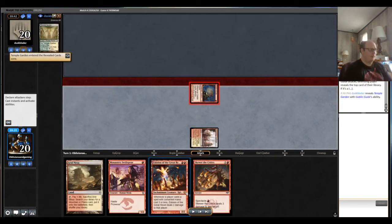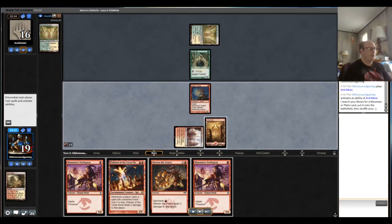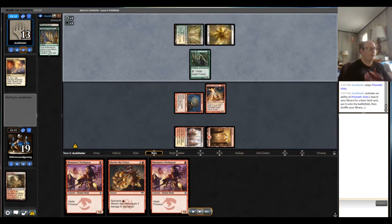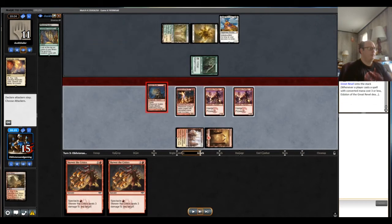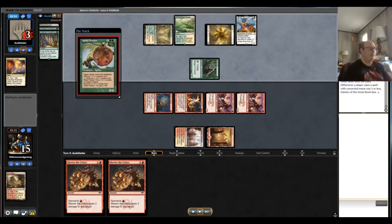Goblin Guide reveals Tumblegarden. They play Tumblegarden into Arbor Elf — unfortunately we have no way to answer that — so we just play Eidolon. They show us Collected Company. The other hand would have had a Searing Blaze, which would have been nice. When they go Heliod, we just pressure them as best we can, but our opponent has the combo and even though we had an excellent start getting them to three, we just die to the infinite life combo with double Skewer.